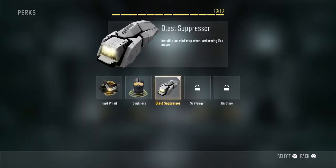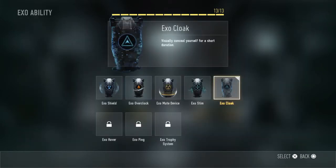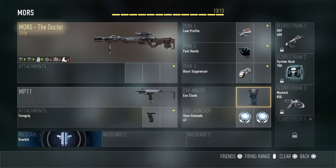For Perk 3, I'd have Blast Suppressor — you're invisible on the minimap during exo moves. And for my exo ability, I'd use Exo Cloak, because you can go invisible when you're sniping at a far distance.